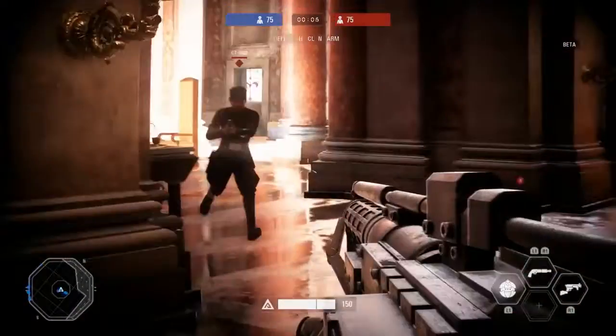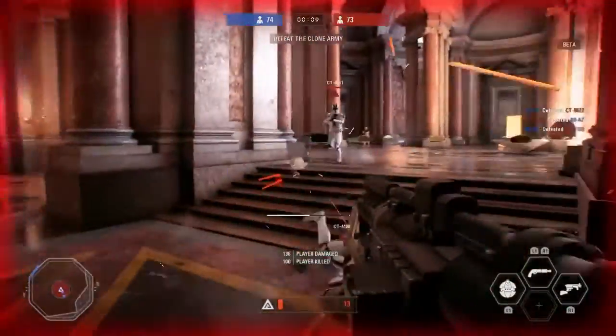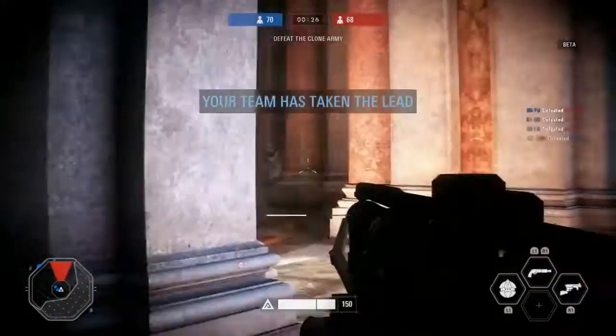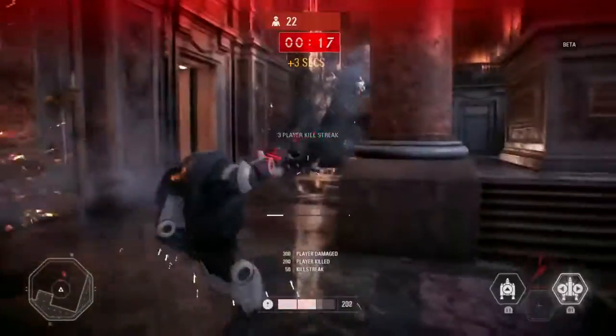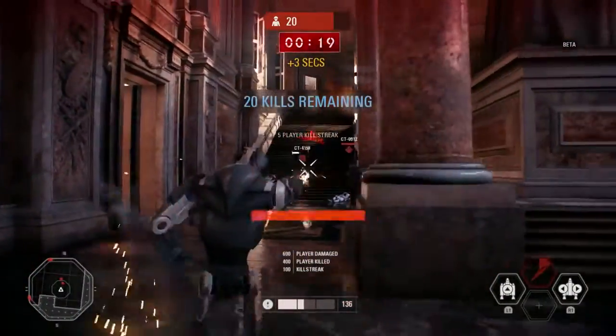So in the beta we have the Onslaught mode and we have the Team Battle mode. There's a little bit of difference between the two of them. Team Battle is where you can play with or against a friend and try to be the first to kill 75 units. Or in this one it looks like you're playing Onslaught where you want to kill 25 guys as fast as possible.